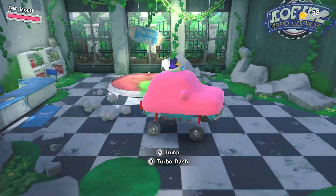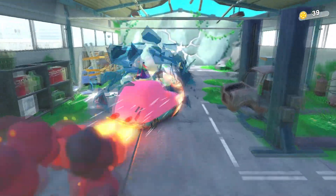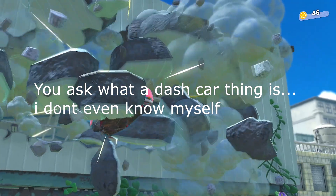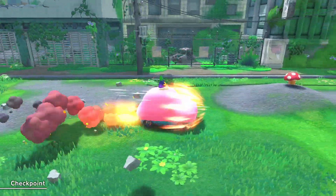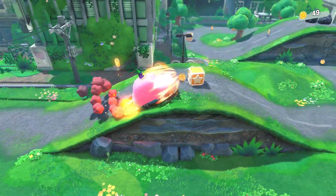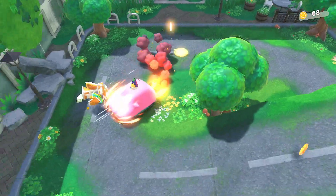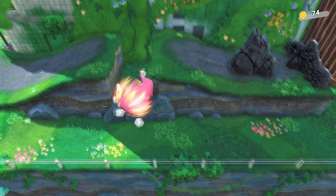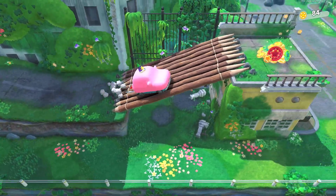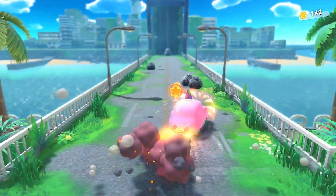We can jump as a car because cars can jump, and we can do a dash car thing to break through that wall. Out in the open as car Kirby, you can destroy everything in your path because car Kirby is one of the most powerful things in the universe. Car Kirby does some pretty crazy things later in the gameplay. There's a nice big pile of coins and we can break some mushrooms and run over some rocks.